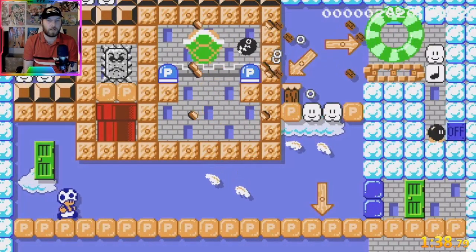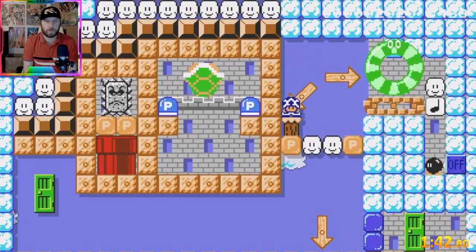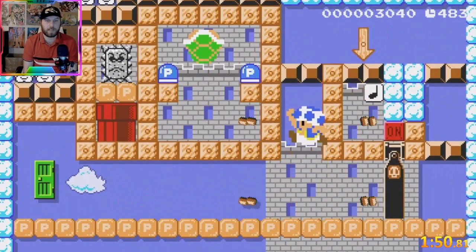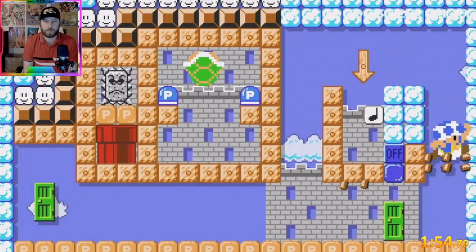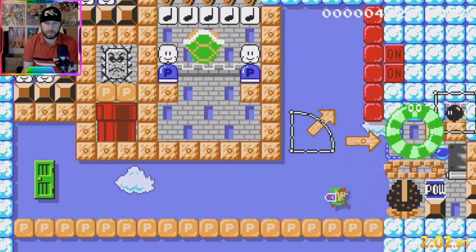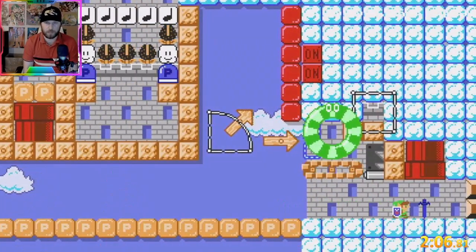We have an SMB2 mushroom here. I would love to make a level that mixes SMB1, SMB2, and SMB3, but in this game it's not possible yet to mix up styles like that. I hope in the next Mario Maker we can add old items like the super ball and stuff from Super Mario 1.